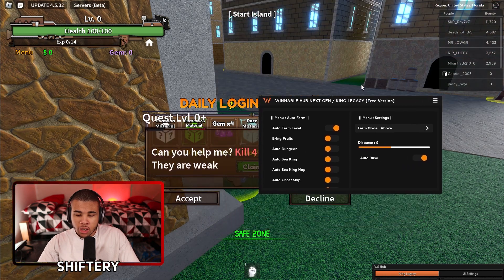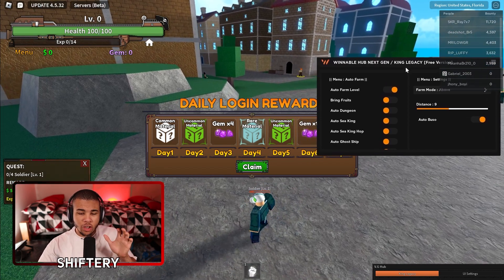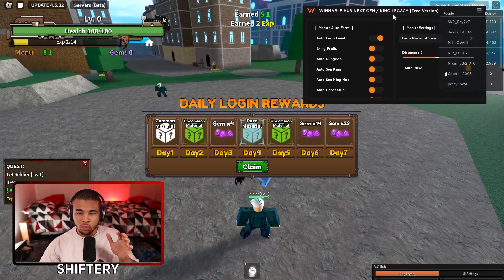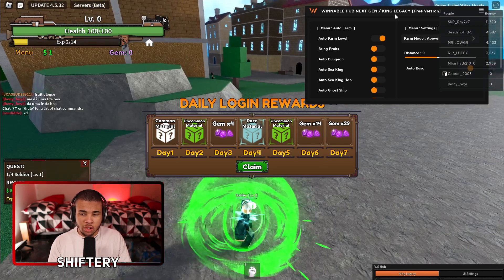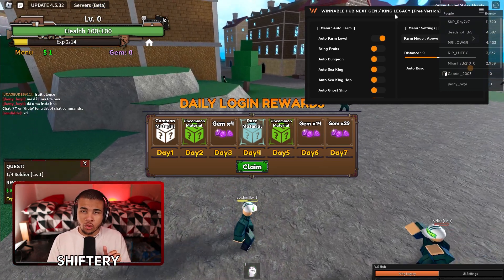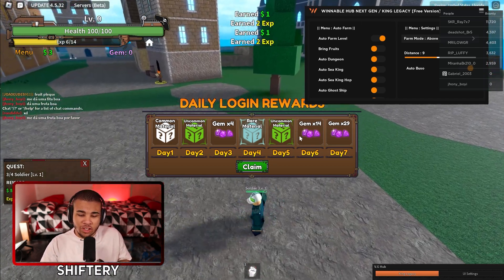So turning on auto farm — this is actually auto quest. It's going to go ahead and make us a bunch of money and actually auto farm. We can literally just leave this on and we're going to level up just like this. Super OP. We can also auto farm Devil Fruits as well. You can also get chests — they don't even stand a chance.